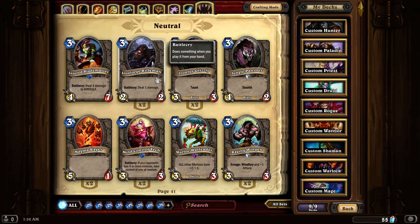Ironforge Rifleman is a 2-2 that deals one damage when it comes into play. It is a little bit low card-wise — it's only a 2-2. If it had a little bit more hit points, it would be a more decent card, but it is decent if you need that extra 1 damage to take something out.